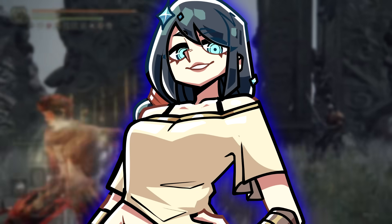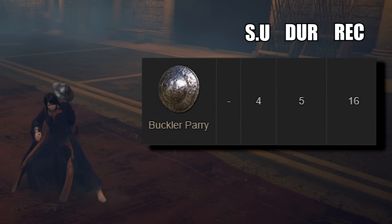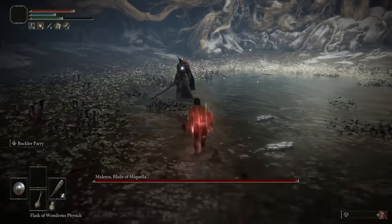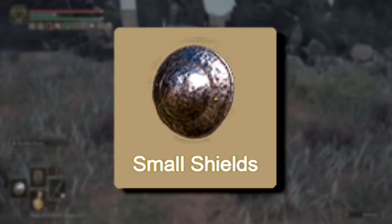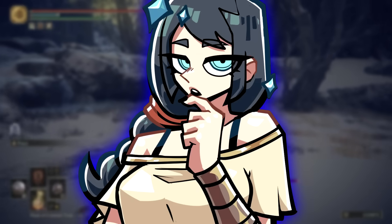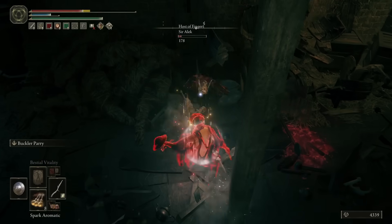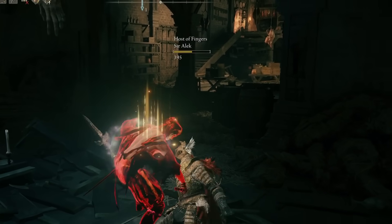We're entering the realm of the big boys now. Leading the charge in the A tier is the Buckler Parry. Default to the Buckler upon acquisition, it boasts 4 frames of startup, 5 frames of duration, and 16 frames of recovery. Its swift activation and extended duration ensure remarkably reliable parries in various setups and facilitate more responsive reactions when parrying in PvE. However, two issues temper its excellence. Firstly, being a small shield, it shares the limitations of the small shield parry, meaning it can't block for anything. And second, the Buckler is the universal sign for parrying, so an experienced player will see it as a big neon sign reading 'I want to parry you,' and will probably be more careful. Nevertheless, the numbers of the Buckler Parry still make it very good and consistent, earning it its spot in the A tier.